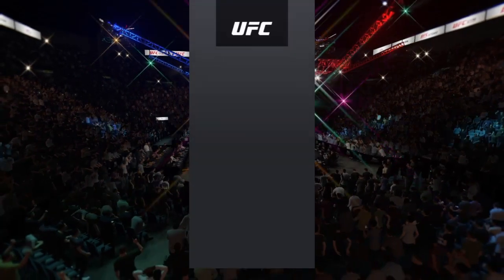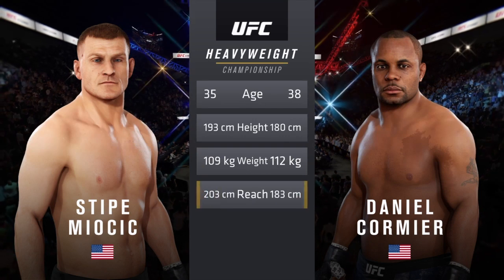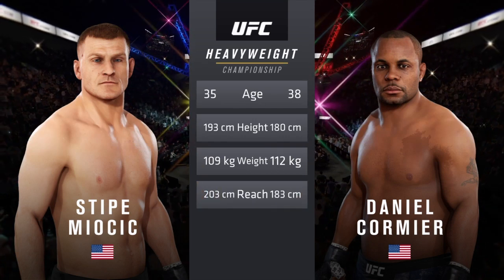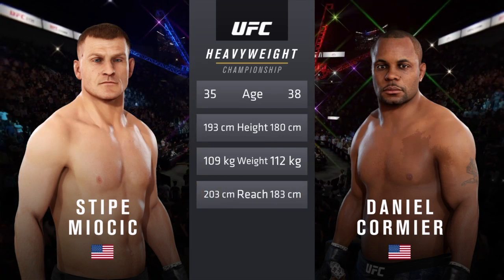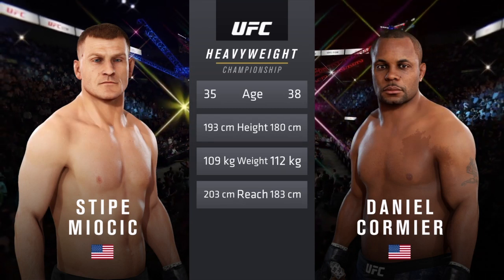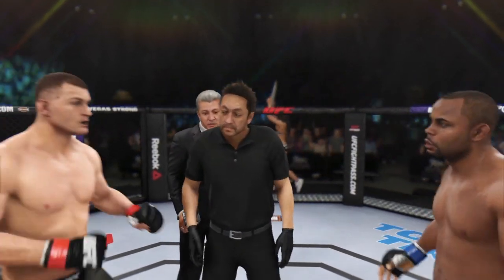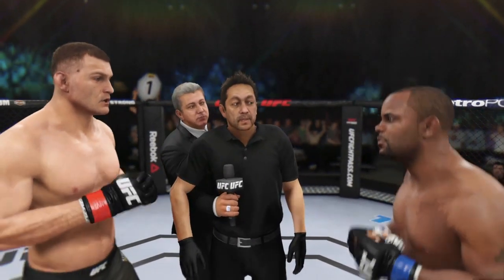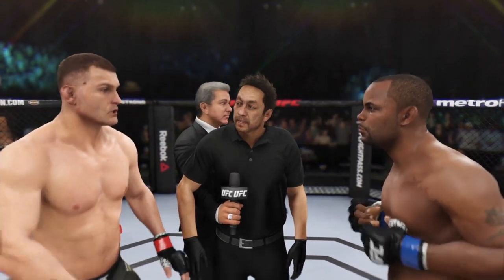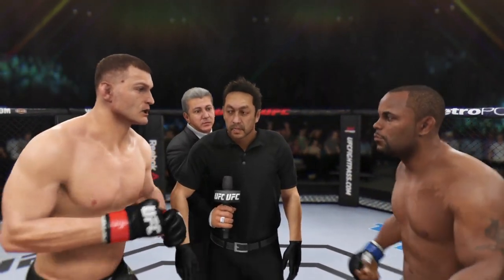Let's get you our tale of the tape for this heavyweight championship fight. Miocic is 35, Cormier is 38. Miocic is 5 inches taller and will have an 8 inch reach advantage. Here's Bruce Buffer. This is for the championship bout — I want you guys to do a clean fight, follow my orders at all times, defend yourself at all times. Good luck tonight. Touch gloves.